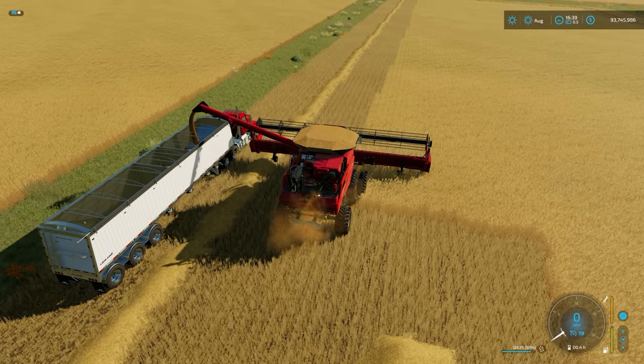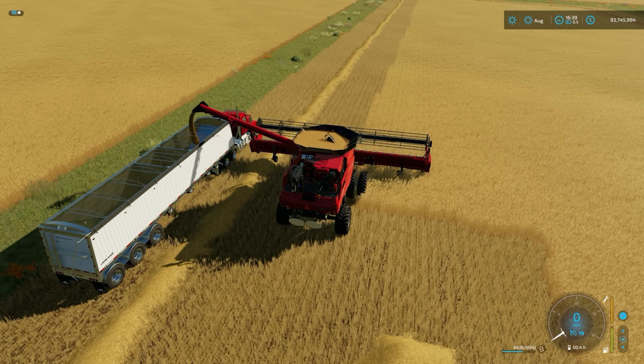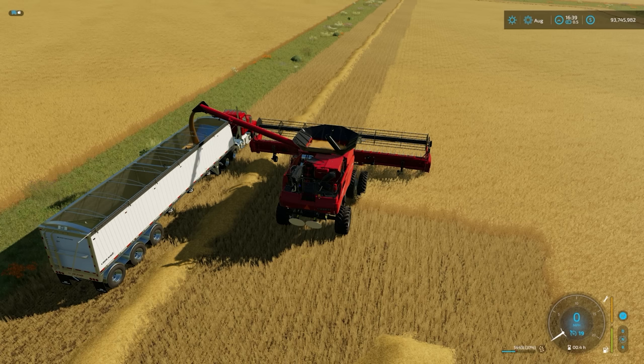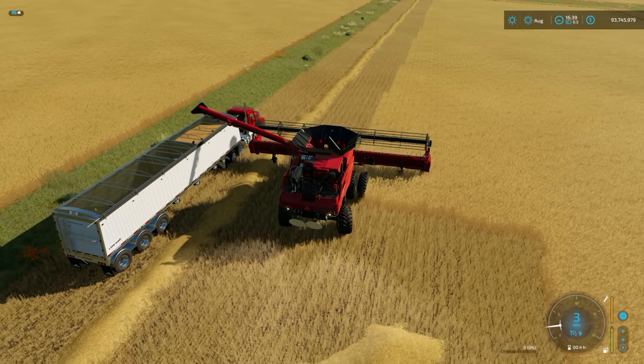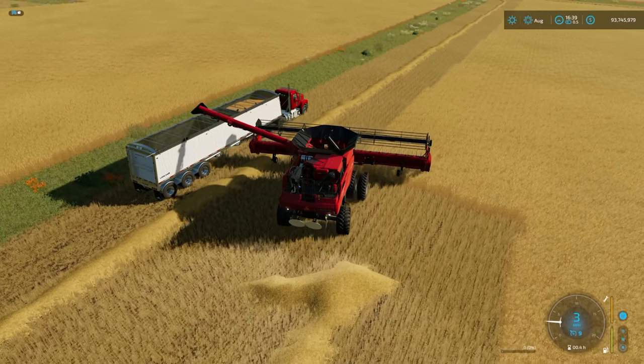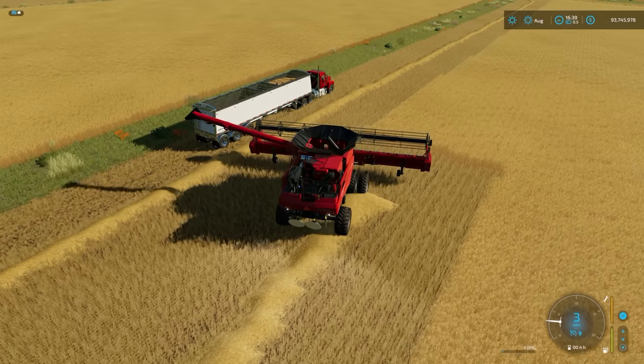And it is going to unload into the first hopper. Now one thing that Courseplay is way better at than it was in FS19 is dealing with dual hopper trailers - it seems to have no issues with it anymore. So if you're concerned about that, that has now gone as an issue. What it will do is unload here, remember where it got to in the field and return there to continue its work. We are down to the last thousand litres. Once it's done it will reverse back into position, fold in the pipe and get started again, which is great.